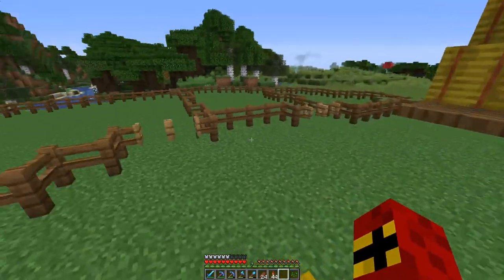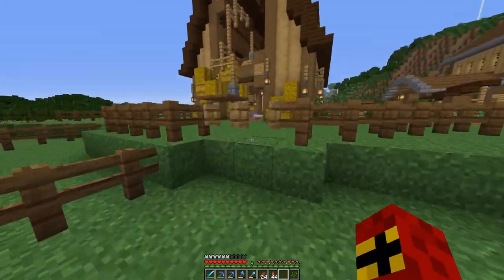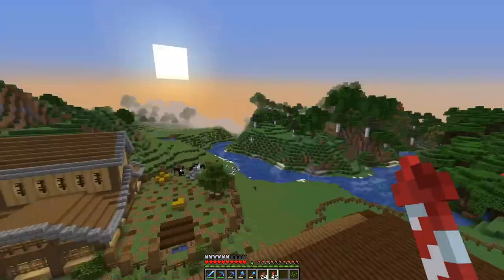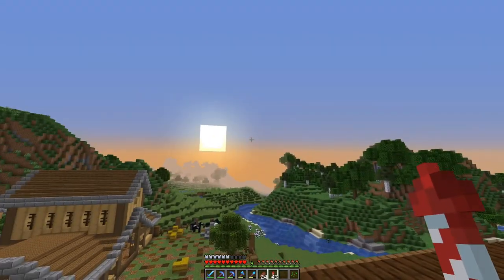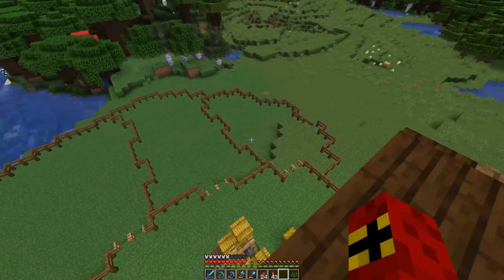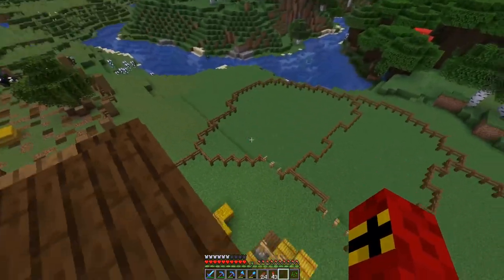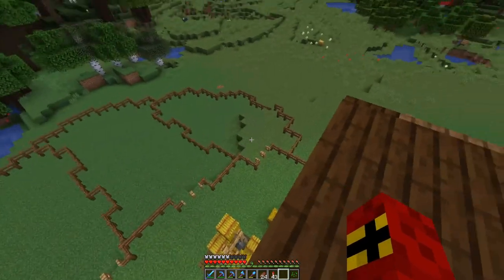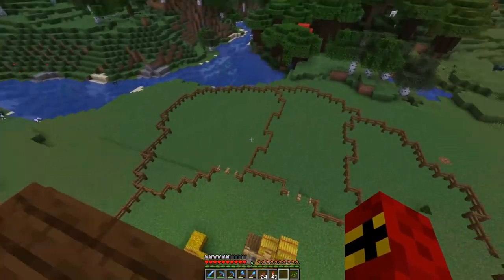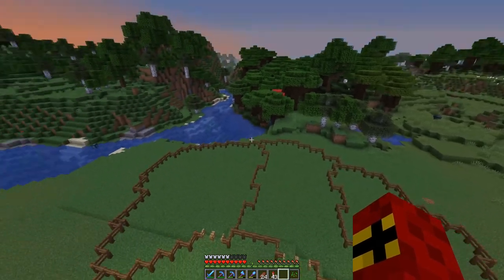The first thing I like to do whenever I'm doing a build and I'm unsure about exactly how I want it to look is get a planning stage done. All I've done is outlined pretty much how they're going to look. From on top of the barn we can get a better look — typical YouTuber fashion, as soon as you hit record it's nighttime. This is the animal pen I'm going for: we're going to put cows in the big one because they'll be the ones we utilize most, then probably put pigs and sheep in the side ones.